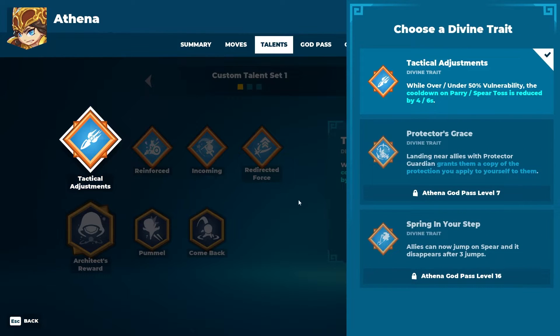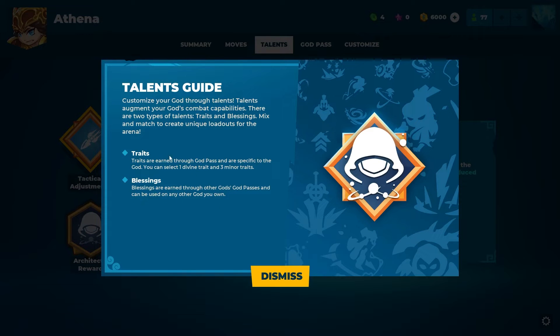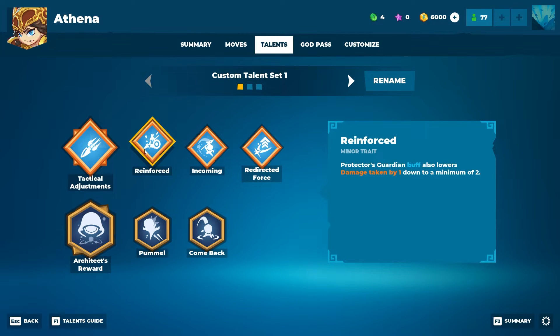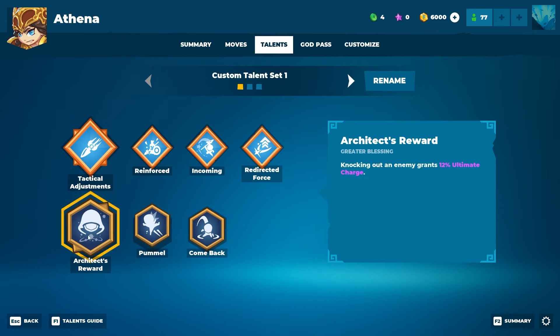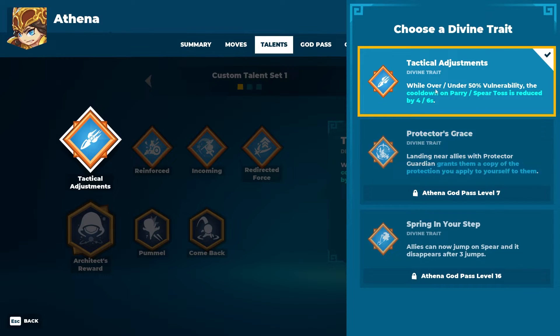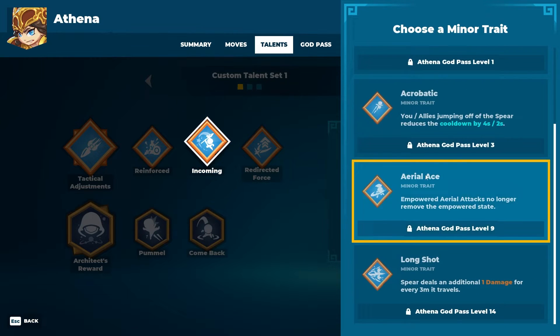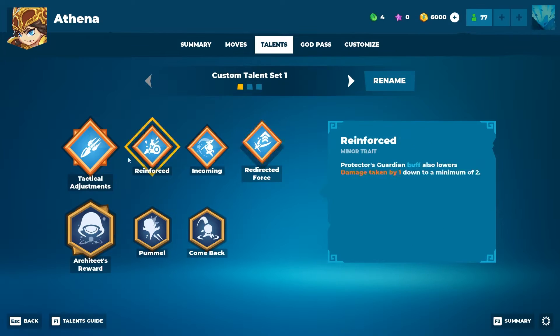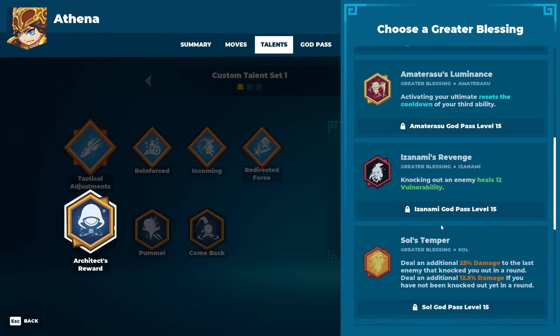Her talents: traits are the goodies that give you extras on the hero itself — they're more active and impactful, more based on the specific god you select. Blessings are extras from any god. You can get blessings from other gods and bring them here — they are in a global pool you can select from. There are major and minor ones. The minor ones — you pick out of a pool, and they're the same on all heroes since it's a shared pool.